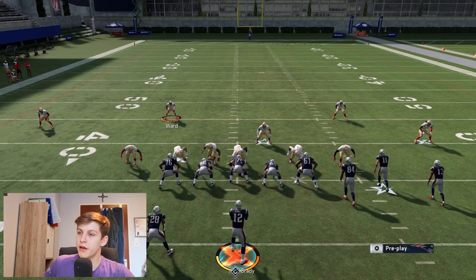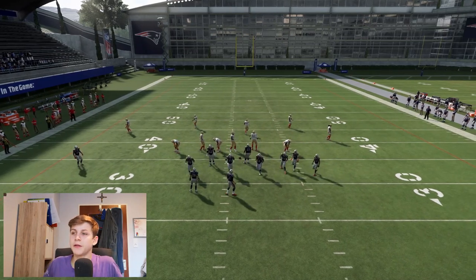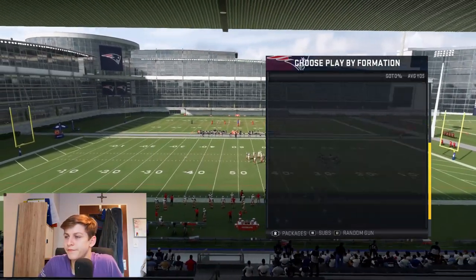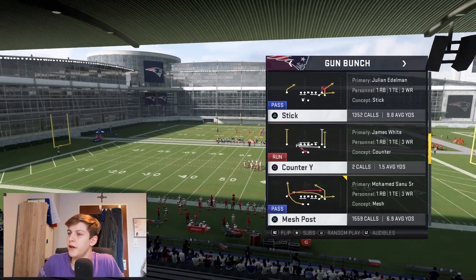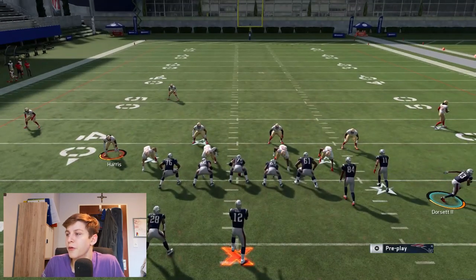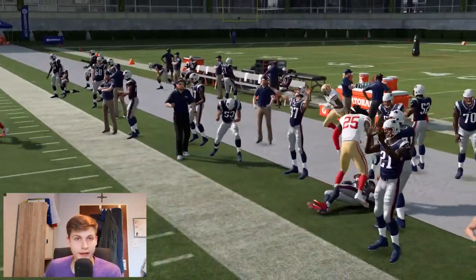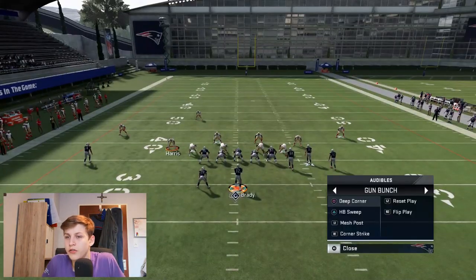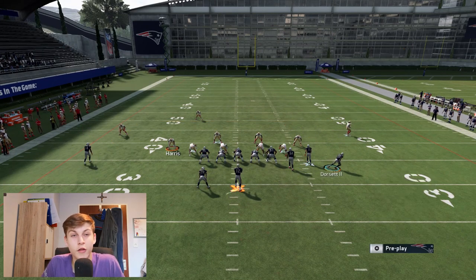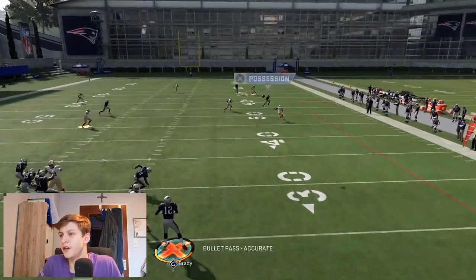Now let's talk about cover three. I'm going to go into big nickel because it's really balanced and also a very popular defensive formation. To attack cover three, there are multiple ways — we'll start with Sticks. With Sticks, if you motion snap the corner out by door set, you see how it gets to the sideline and gets open. Another way is to run Deep Corner max protect, put the element receiver on the corner out with slot apprentice, and throw the corner out — that also gets open against cover three.